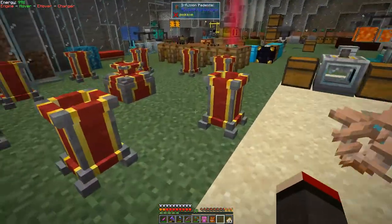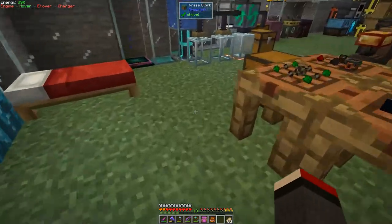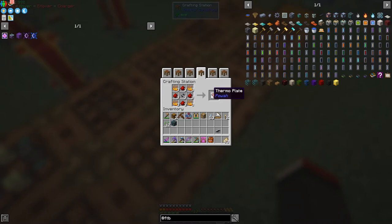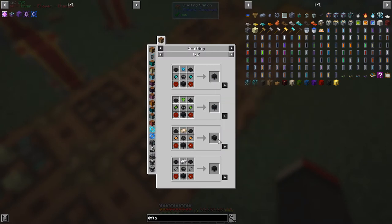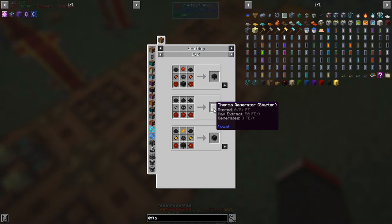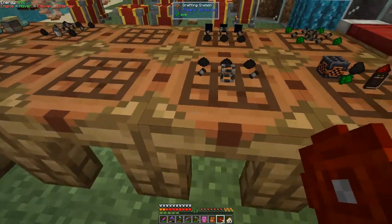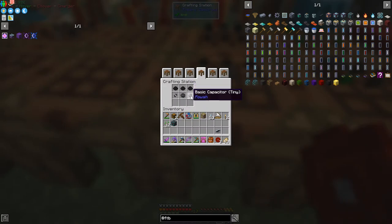I've moved the Mystical Agriculture stuff to a better place because I needed space for Industrial Foregoing. I needed to make thermo piles for the thermal generators. The thermal generator requires three thermo piles — unfortunate number. The basic starter thermo generator generates a massive three FE per tick, which is on the useless side. The Nitro version produces 800 FE per tick, which is actually reasonable. So I'm going to make three of those and put them into the recipe with dielectric paste, basic tiny capacitors, and the dielectric casing.